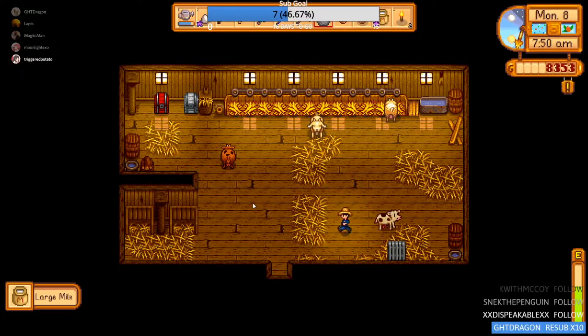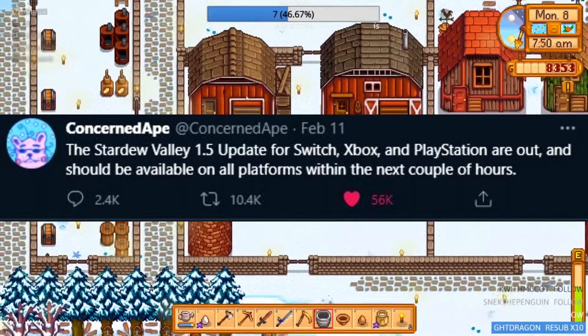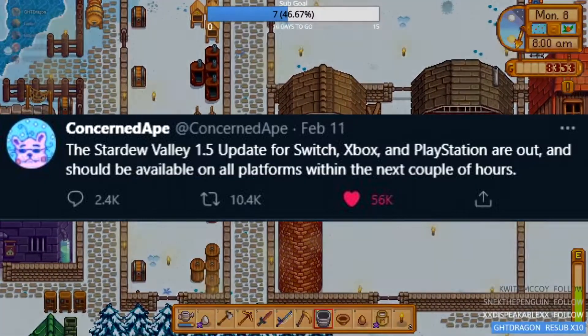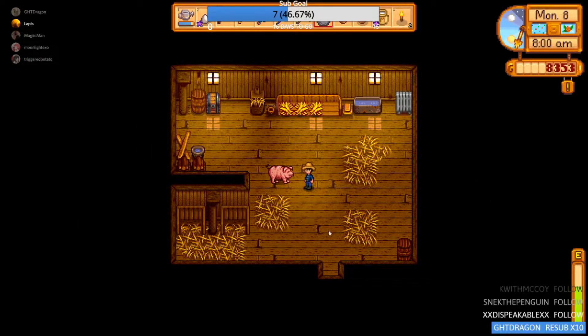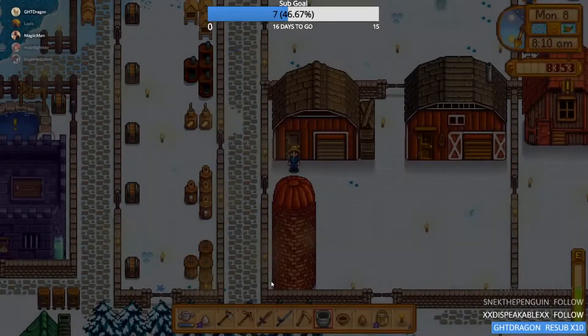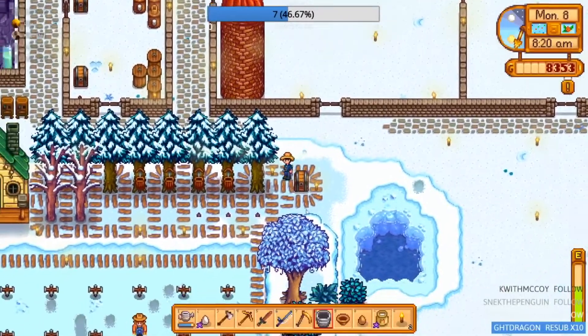ConcernedApe, the creator of the game, tweeted out a couple hours ago saying, 'The Stardew Valley 1.5 update for Switch, Xbox, and PlayStation are out now, and should be available on all platforms within the next couple hours.' And yeah, that's pretty much it. I've been enjoying the crap out of the new update myself quite a bit, especially the new Beach Farm, so for it to finally be available on other platforms besides PC for everyone to enjoy is awesome.